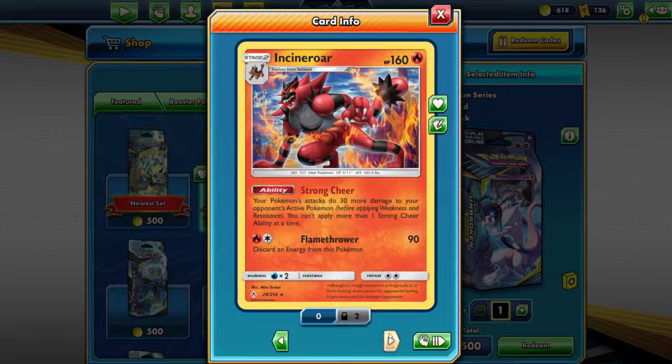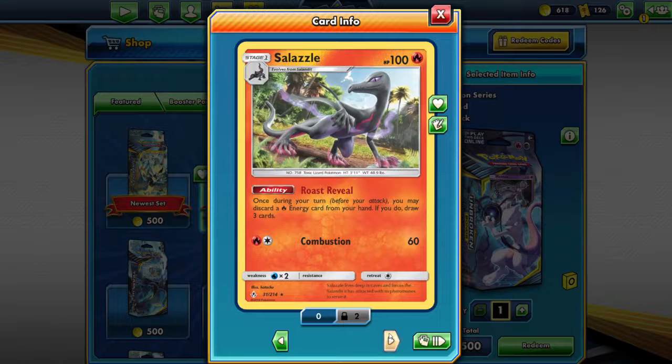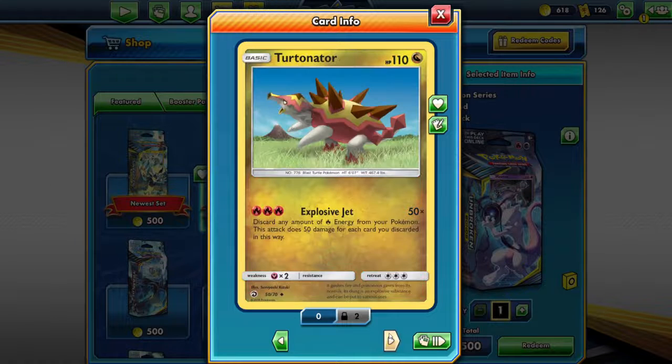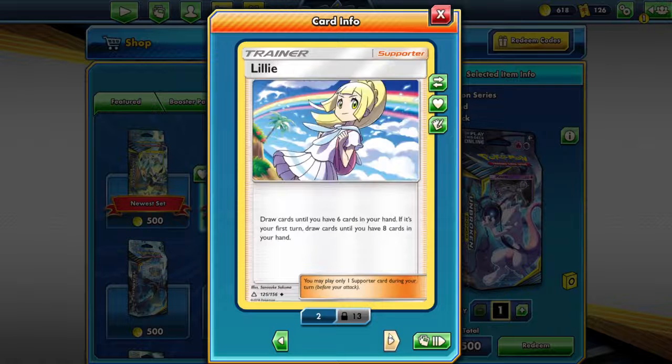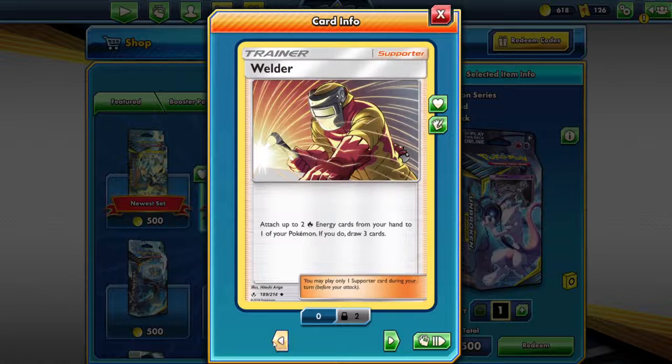Incineroar — the attacks do 30 more. That's not bad actually. Other people diss it but I do like normal sort of playing cards. Wildcard — that's the card that everyone quite likes, I like it as well. Attach two energy cards from your hand to your Pokémon, if you do draw three cards. That's awesome — there's no downside to that. Sometimes when you get supporter cards there's always a downside, but that's awesome.